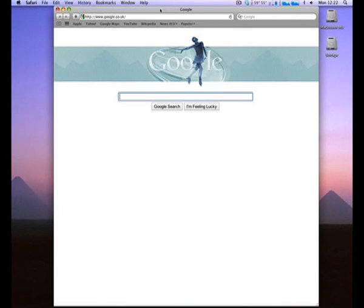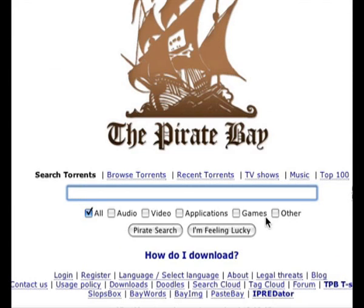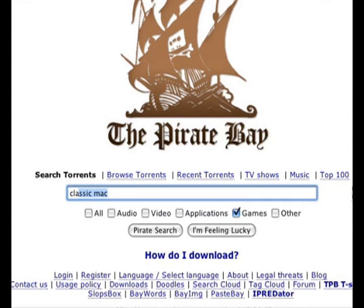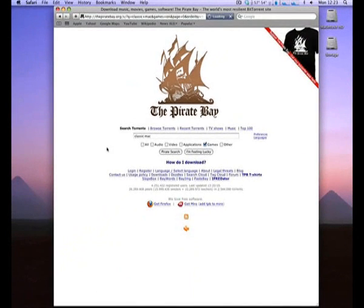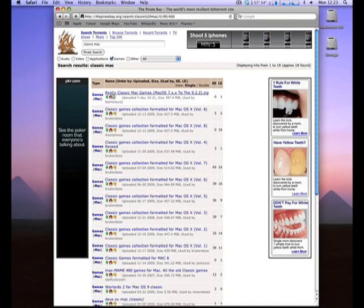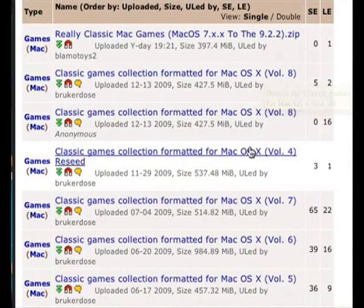Open up your web browser and go to thepiratebay.org. Now, this doesn't always work properly because this site is very temperamental, and yes, it is a torrent, so you know. Go to Games and type in 'Classic Mac' or something along those lines. As soon as you search for it you should get a list of results. You can see Classic Games Collection formatted for Mac OS X — Volume 8, Volume 4, all that stuff.